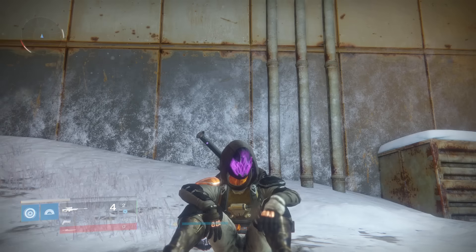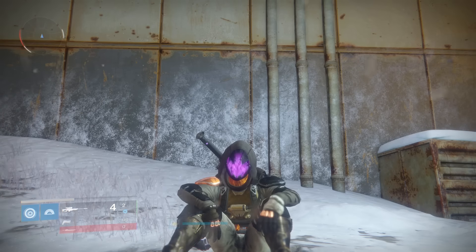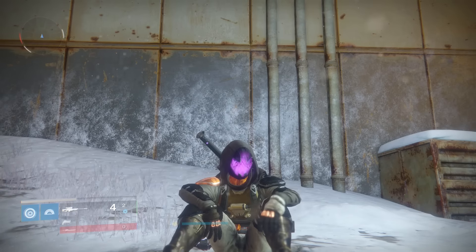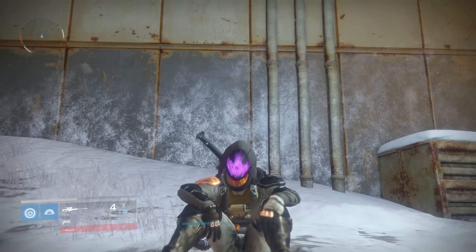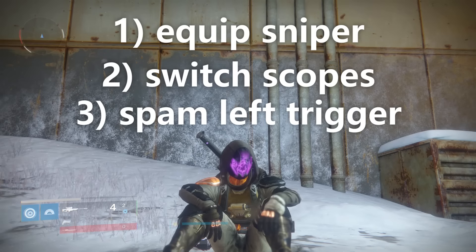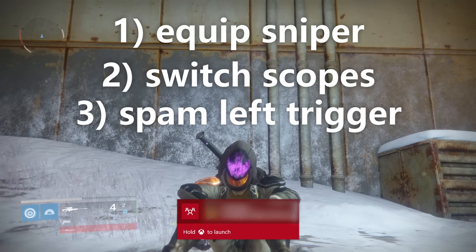In order to do this, you're going to have to get yourself a sniper rifle. It has to be one with a changeable scope, which means it can't be anything like Devil's Dawn, where the scope is always the same. There are three steps to it. The first step is to make sure you have it equipped. The second step is to switch the scope, and the third step is to back out of your inventory and spam the left trigger as fast as you possibly can.